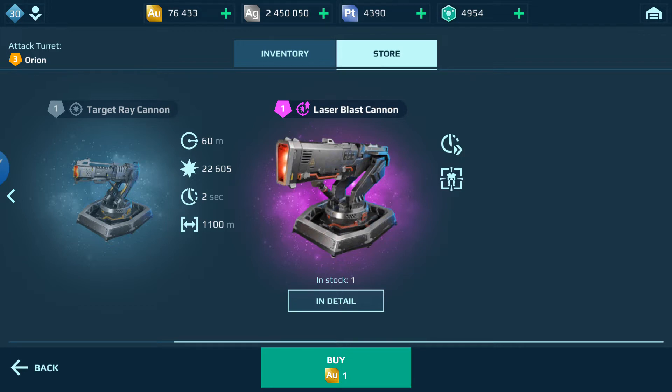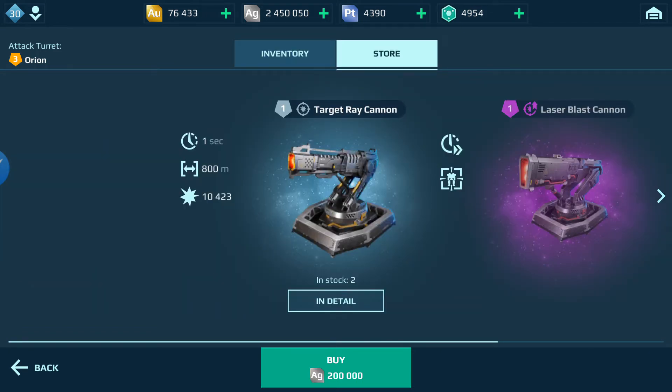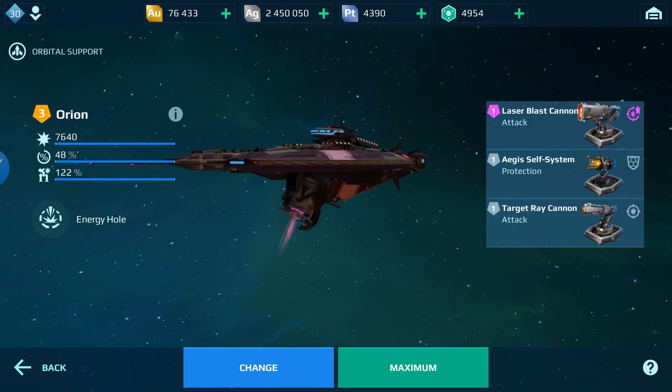It has a damage of 605, an 1100-meter range, and a blast radius of 60 meters. The target ray cannon is going to do some damage to your enemy. That is what you can add in the second and third slot. The ship does a total damage of 7,640 at level 3.